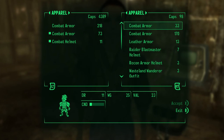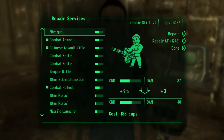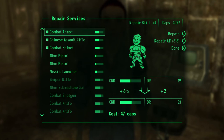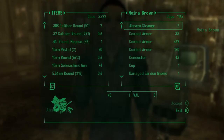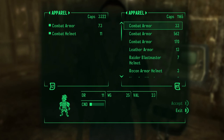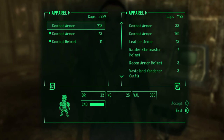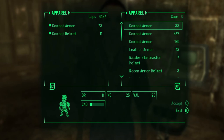Notice that she now has zero caps. If you select the option to repair your equipment you can go ahead and repair pretty much everything. Now if you go back to see what she has for sale you will notice that all your caps are now in her store — you've effectively given her all the caps you used to repair the items. So just do the same glitch again: buy that combat armor for 33 caps and sell it back to her for 218. And there you go — you've effectively repaired your armor.